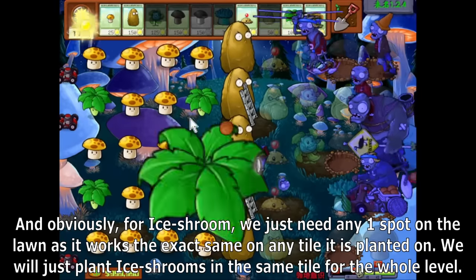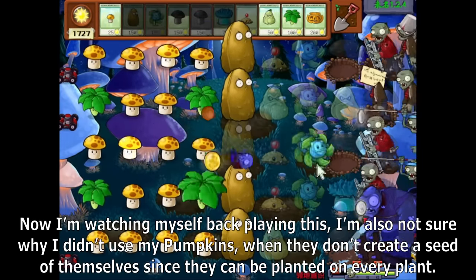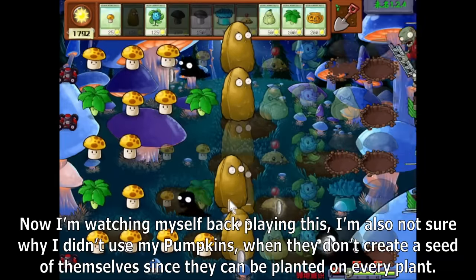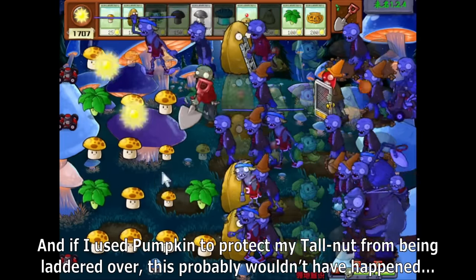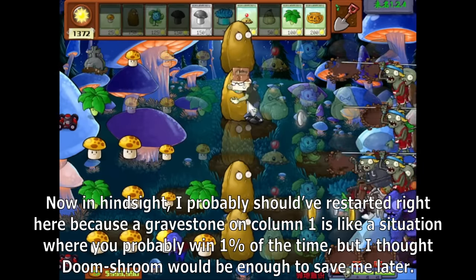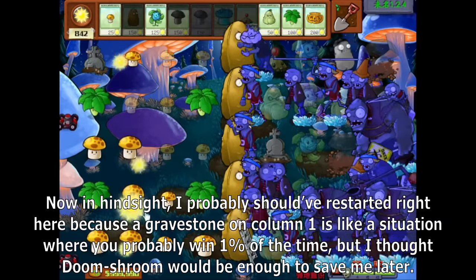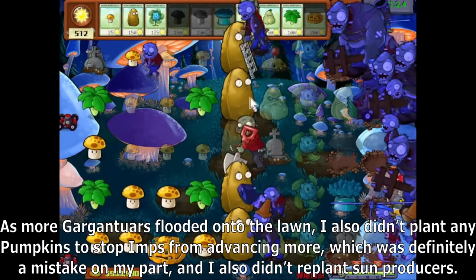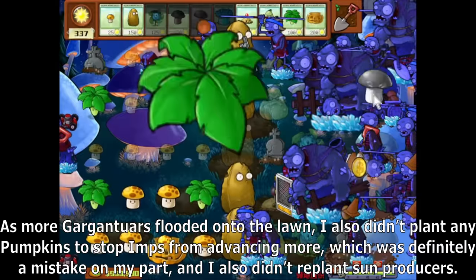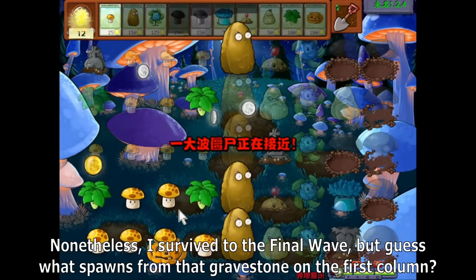Watching myself back, I'm not sure why I didn't use pumpkins — they don't create a seed of themselves since they can be planted on every plant. If I used pumpkin to protect my Tallnut from being laddered over, that incident probably couldn't have happened. In hindsight, I probably should have restarted when a gravestone appeared on column 1, but I thought Doom Shroom would be enough to save me later. As more Gargantuars flooded onto the lawn, I also didn't plant pumpkins to stop imps from advancing, which was definitely a mistake, and I also didn't replant some producers. I survived to the final wave, but something scary spawns from that gravestone on the first column.